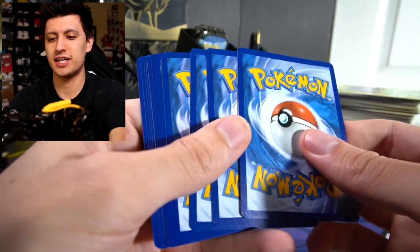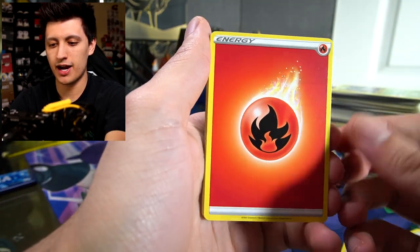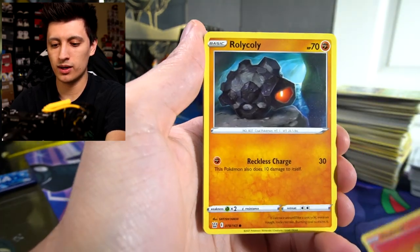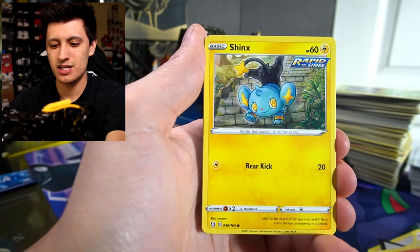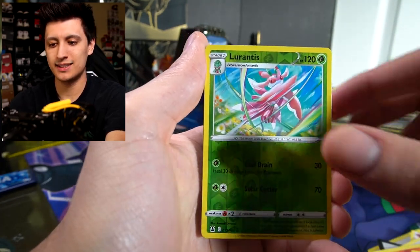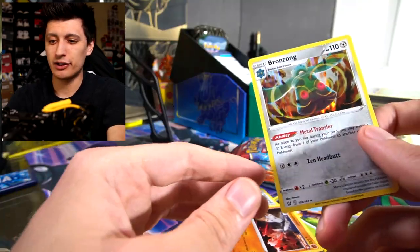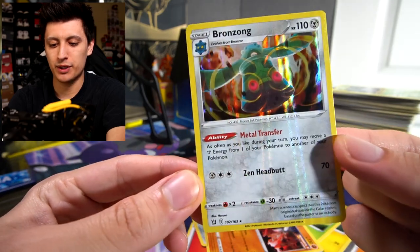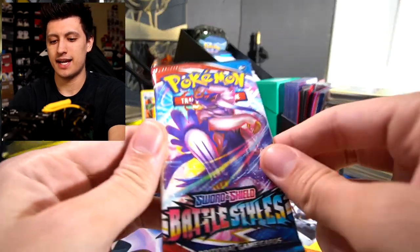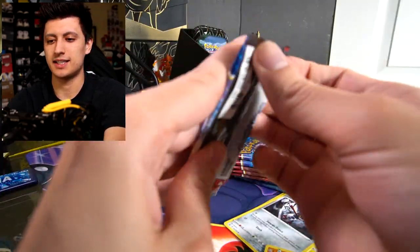Last pack magic for the Single Strike Urshifu. We got: Fire Energy, Rapid Strike Energy, Phoebe, Heatmor, Rolycoly, Espurr, Shinx, Blipbug, Ponyta, Fomantis, and a Stonjourner rare. The best card for the Single Strike Urshifu team is the Bronzong, so we'll put that to the side and move on to the Rapid Strike booster packs.